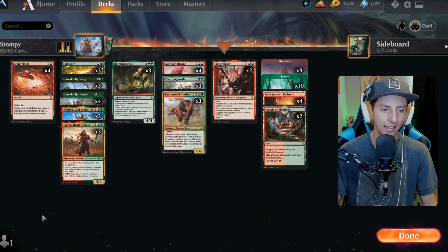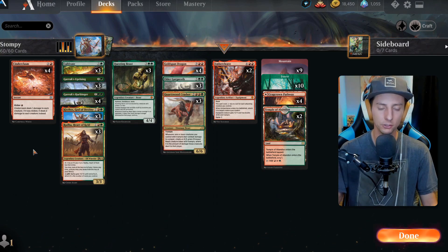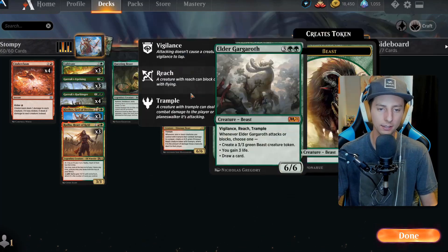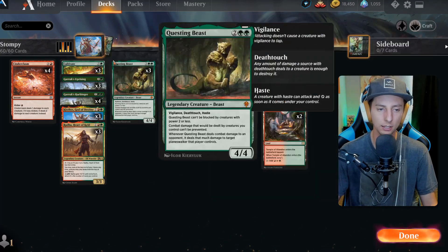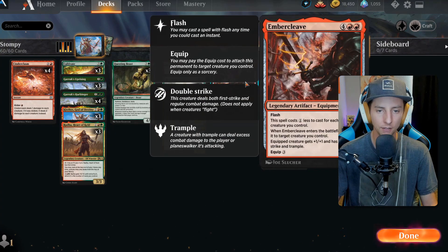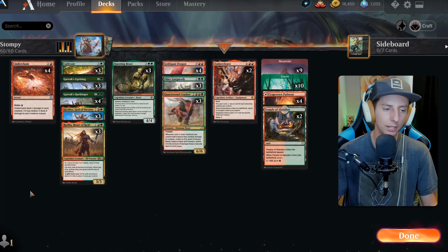For some extra spice we have Cultivate — we run three — so we can get to Goldspan Dragon and this entire row of creatures one turn earlier, which is nice. And of course I talked about Ember Cleave, but here is one of the MVPs of the deck.